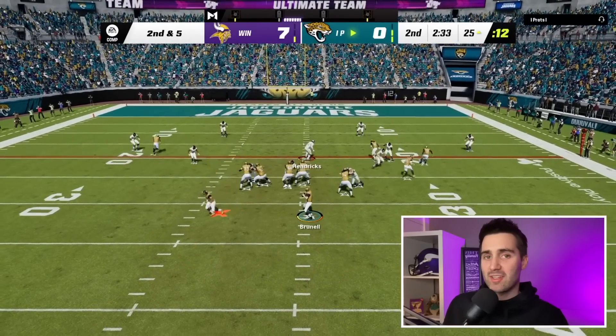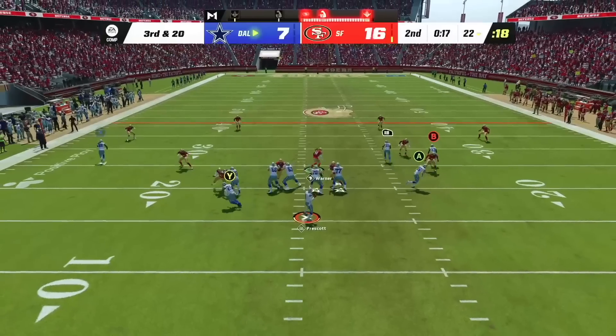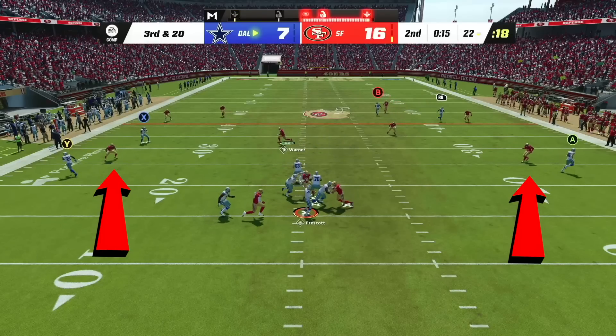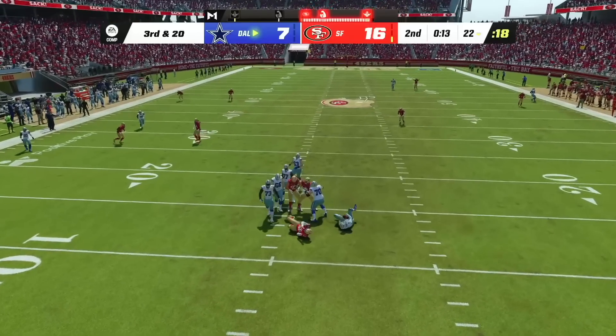Mixing this play in with our blitzes is going to do a great job of confusing our opponent for easy interceptions. When we run this setup, our flats are going to back up and take away any deep corner route, our curl flats are going to play the short flats taking away quick throws, and our user responsibility is going to take away anything over the middle of the field.